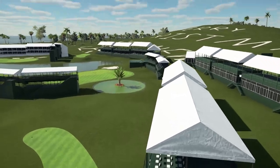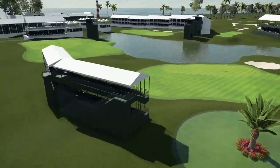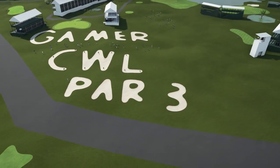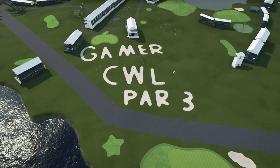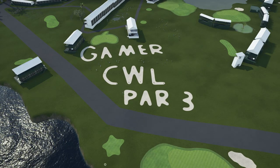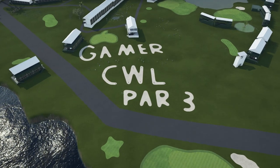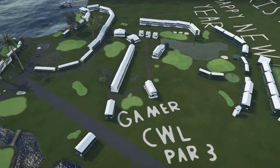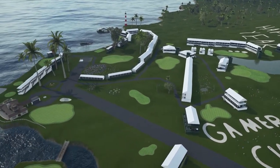As we zoom out, this is another one of my favorite showcases — beautiful work right there. This is what I call the signature hole, hole number 10: Gamer CWL Par 3. Imagine the time that took. He has his CWL Racing logo and the Gamer Ability Controller logo. You can see the alligator pin in the background — excellent work on this course CWL, thank you for designing this. So let's go ahead, get onto the course, and play a round.